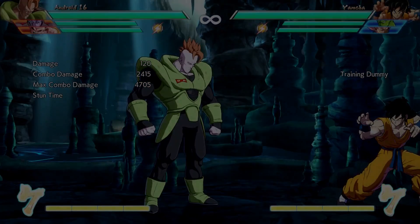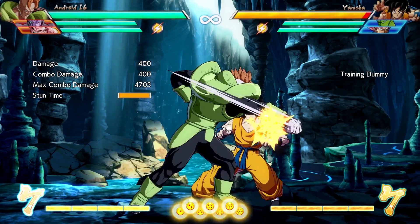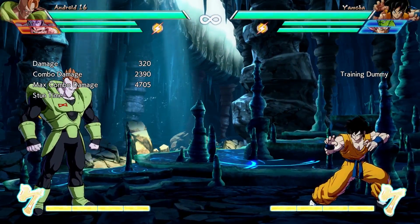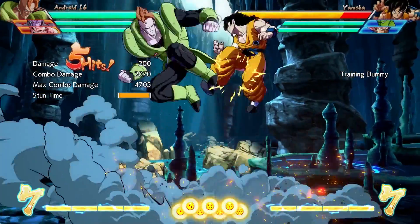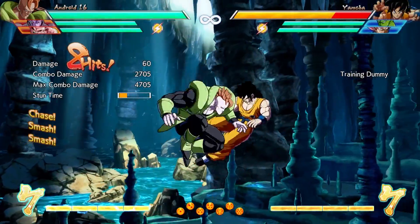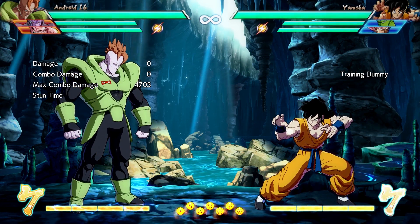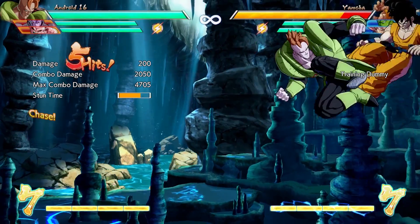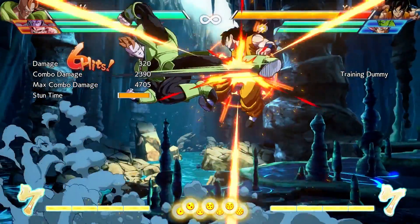Now we can also apply our rule about jump canceling to get even more here. We can cancel the 5M into a jump and start a small air combo. From there, we can do our normal Air Magic series, or get a bit fancier and use the rule about getting one double jump combined with jump cancels to do a double jump cancel, making our Air Magic series LM, double jump, LM.